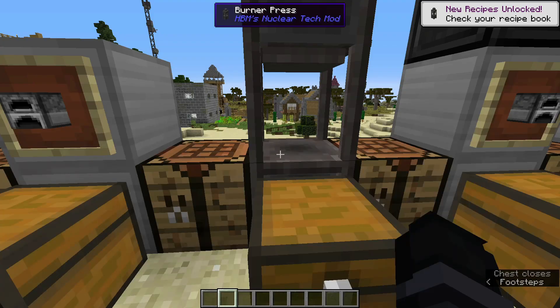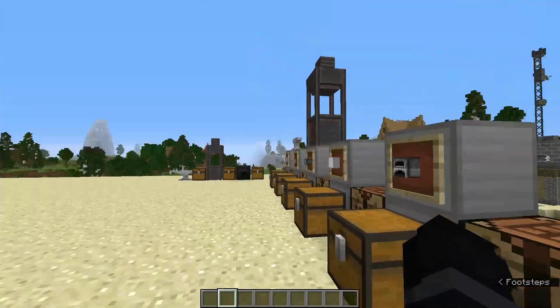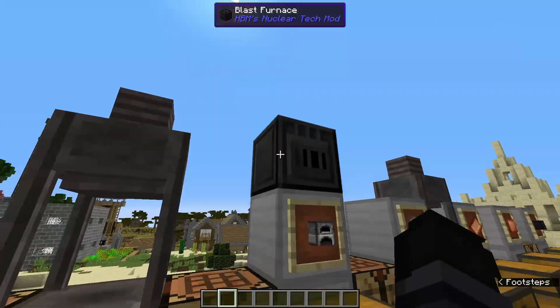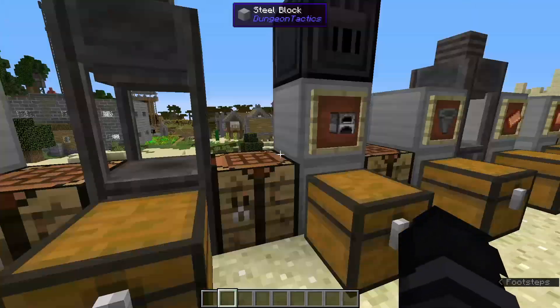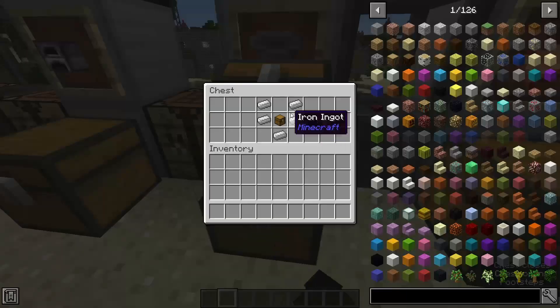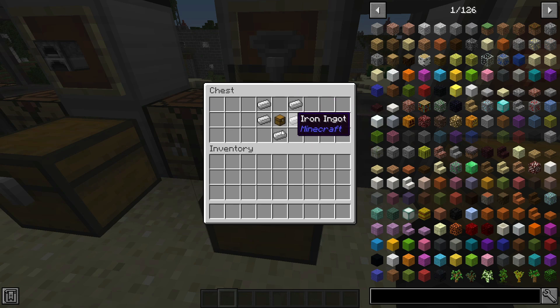The burner press is a little more complicated than the anvil. I'll be showing both in the making of the blast furnace. First, you need a furnace — eight cobblestone. You also need a hopper, which is one chest — a chest is eight wood — but to make it into a hopper, you need five iron.